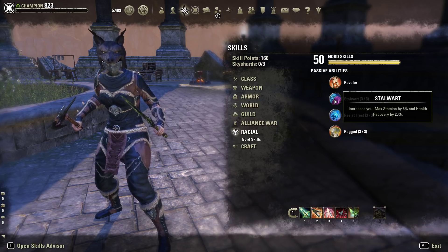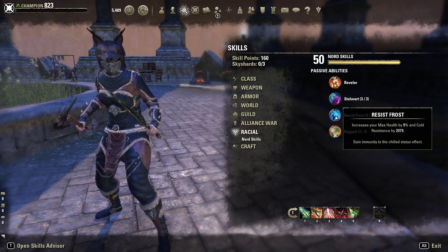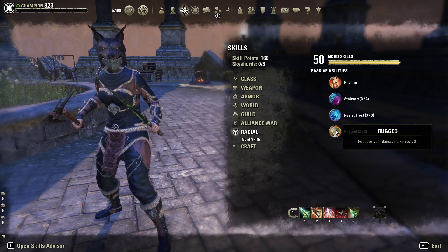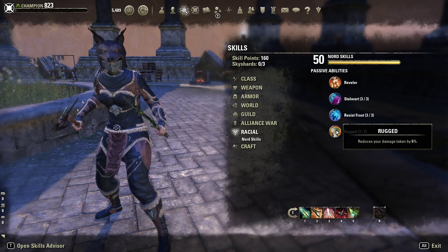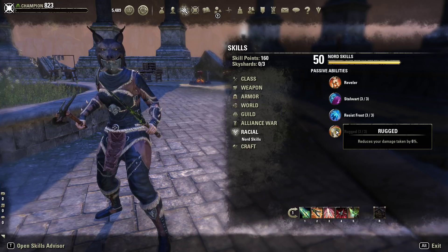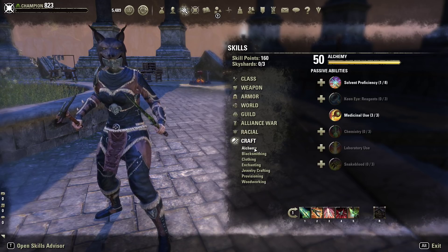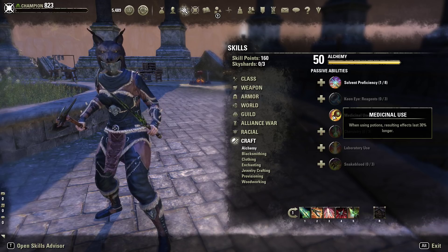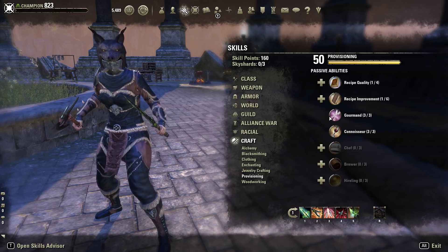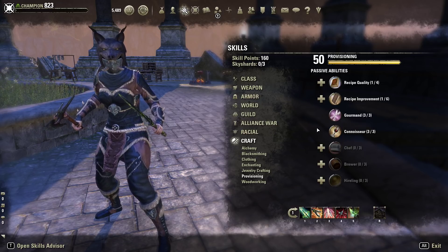I chose Nord again for the 6% stamina, the 9% health, and the 6% damage reduction. When you're in werewolf form, having a lot of health and good damage reduction really plays off the build well. In alchemy get Medicinal Use, and in Provisioning you'll want Gourmand and Connoisseur — especially if you're only using one-hour food, getting that extra 20 minutes can really help.